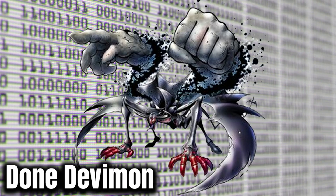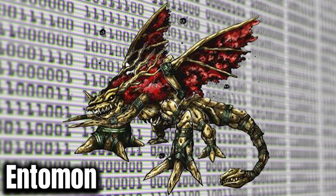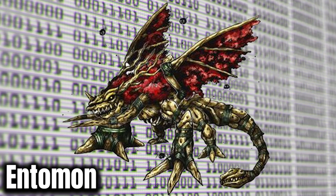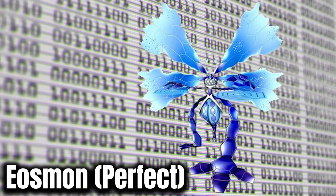Don Devimon — obviously iconic from episode 24 of Digimon Adventure 2020. Great design, very Venom inspired. Entomon is also from Digimon Adventure 2020, and really an antagonistic force. His episode was quite scary, so I like this design. It's great. Aosmon is the villain from Digimon Last Evolution Kizuna. Solid design, didn't leave too much of a lasting memory though, if I'm being honest.